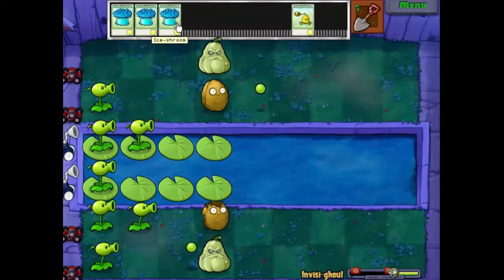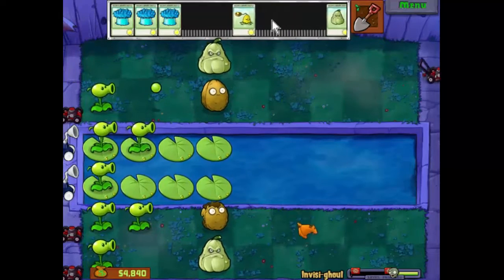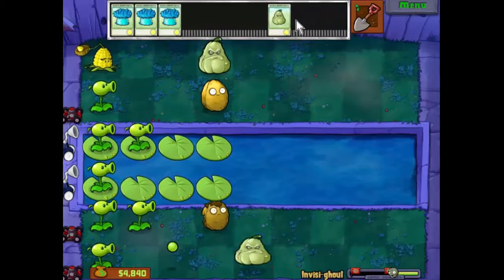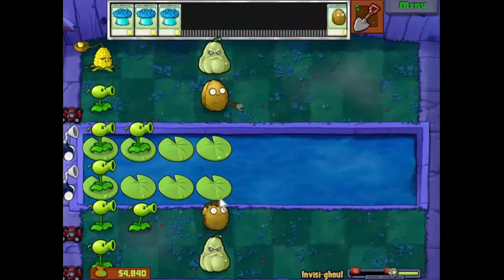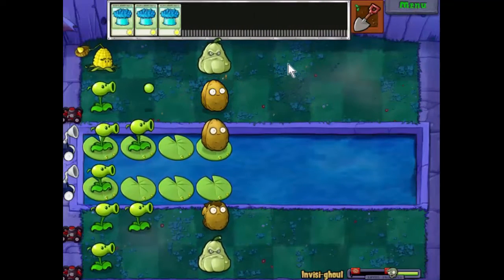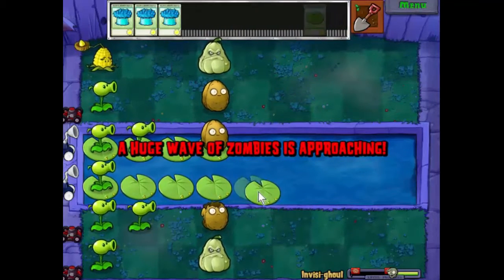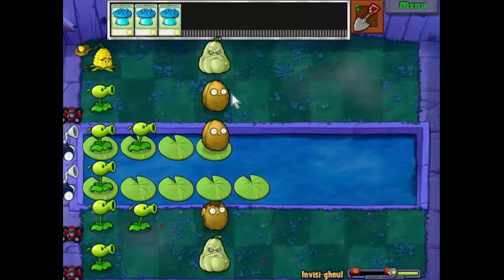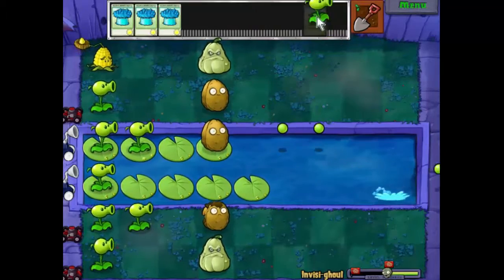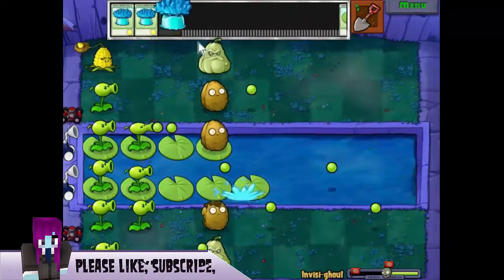That's not good at all — we're going to use one off. There we go, we'll stick you there. We've used up our first lawn mower. This is a good opportunity to get a defense across there. The water-based defenses are by far some of the hardest in the game to maintain. We'll give a chance for a few to recharge up here and then we're going to use one of these.